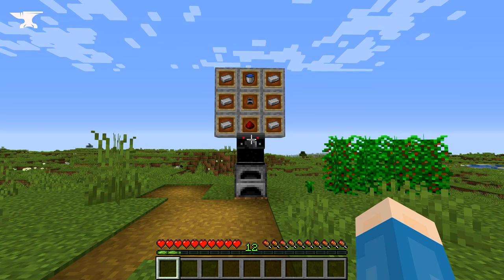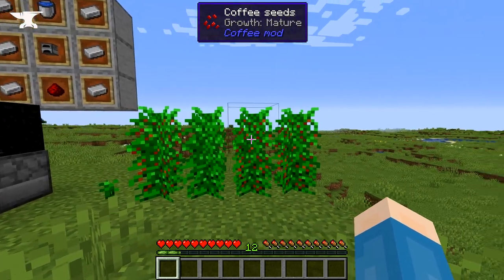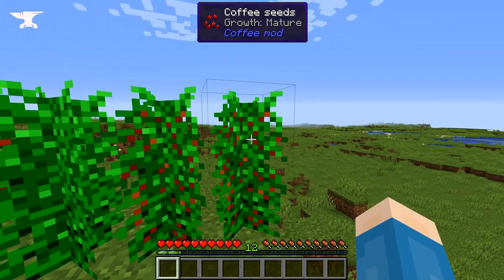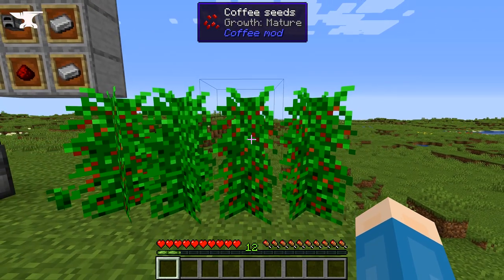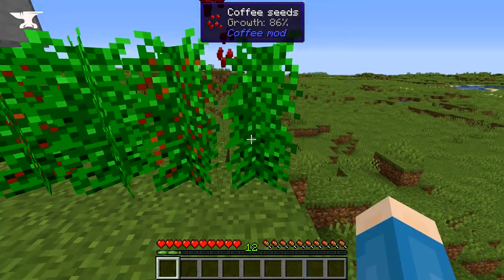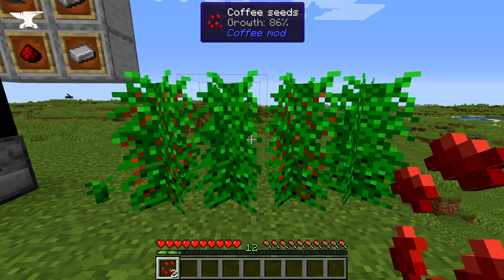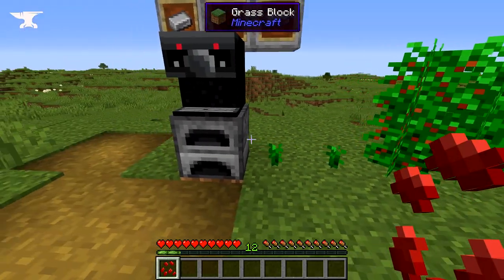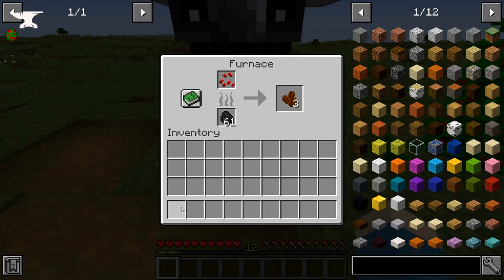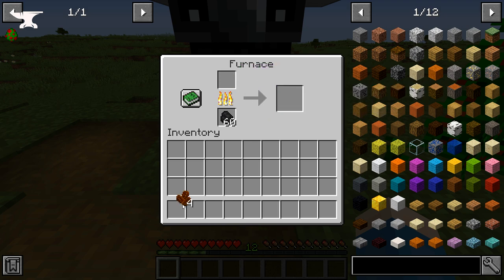Next up we have the Coffee Mod, which is a very simple mod that brings coffee plants, a coffee machine, and most importantly, coffee to 1.15.2. As you're exploring, you may come across coffee bushes in Plains biomes. Once you find one, if it's fully grown, you simply right-click it to get some coffee seeds. You can either plant these seeds to make more coffee bushes, or you can roast them in a furnace to make roasted coffee beans.